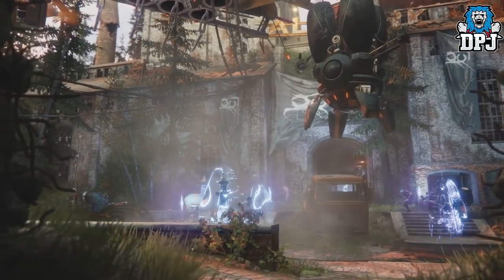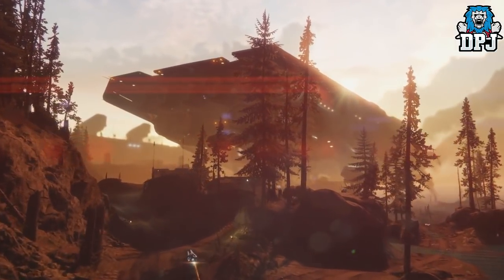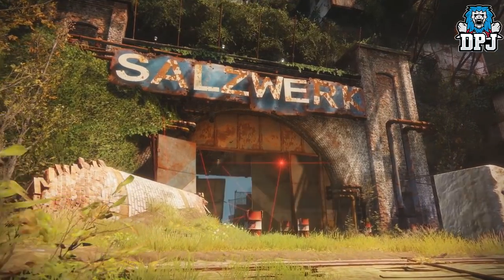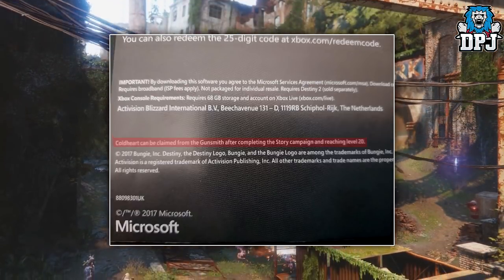Once you acquire level 20 and have completed the story, you simply go to the Gunsmith at the Farm and you should have this thing waiting for you. This information actually comes from the back of the redemption code leaflet for the exotic Cold Heart trace, as seen on screen now.